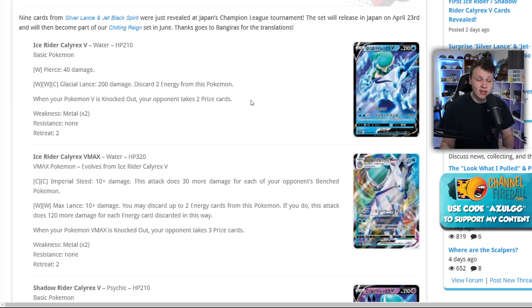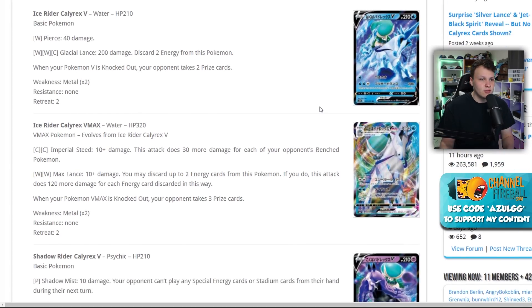It might work better with something like Inteleon rather than the Ice Rider. The Ice Rider V has a 40-damage attack for one Water energy, and Glacial Lance for Water, Water, Colorless does 200 damage but requires discarding two energy from this Pokémon — solid attacks on a V that's going to evolve into a VMAX.